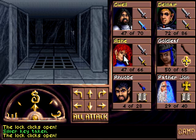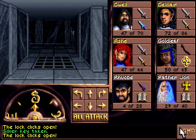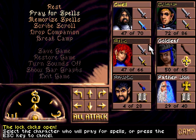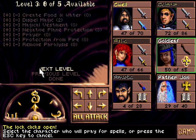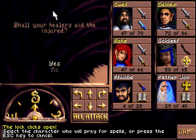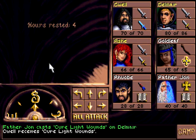Food levels are getting low, so I'm actually going to have Goldleaf pray here. Drop a dispel magic for create food and water. I don't think I can rest here — oh, I can. Well, that's just dandy.